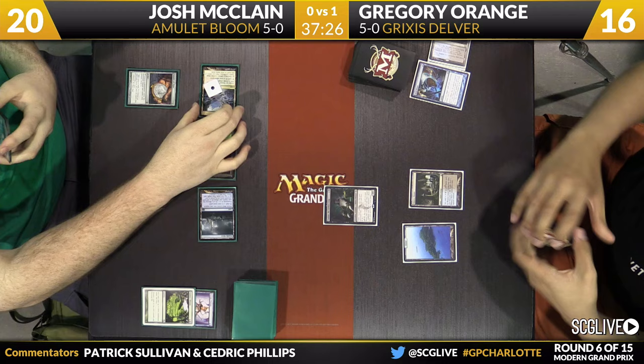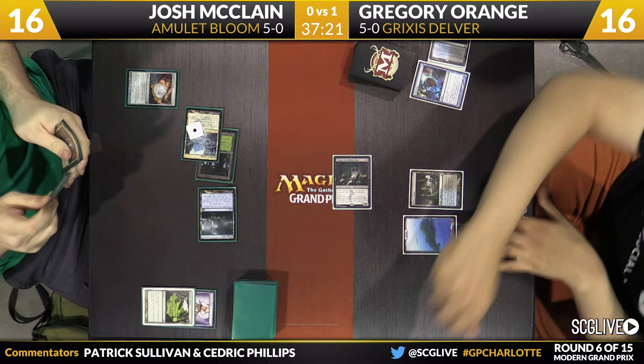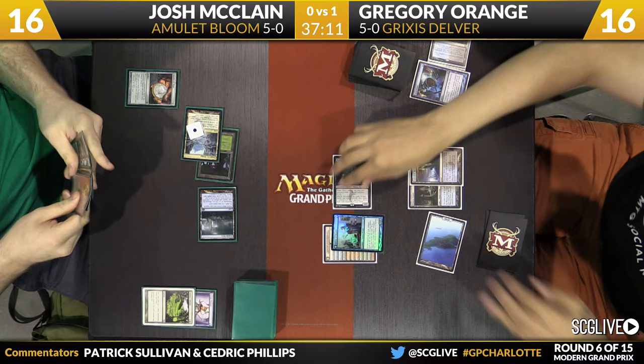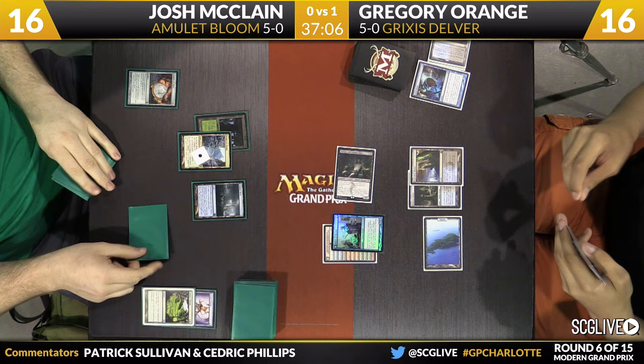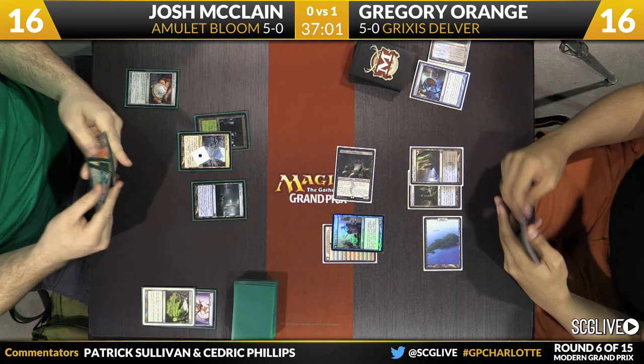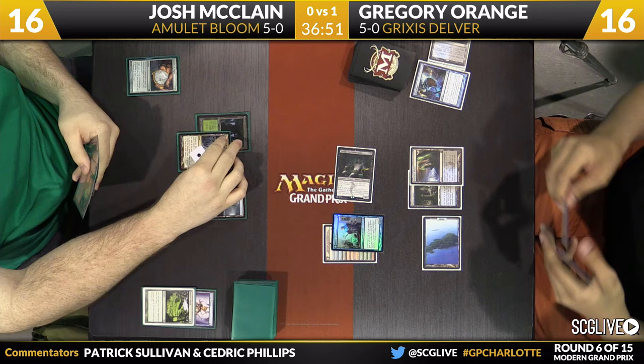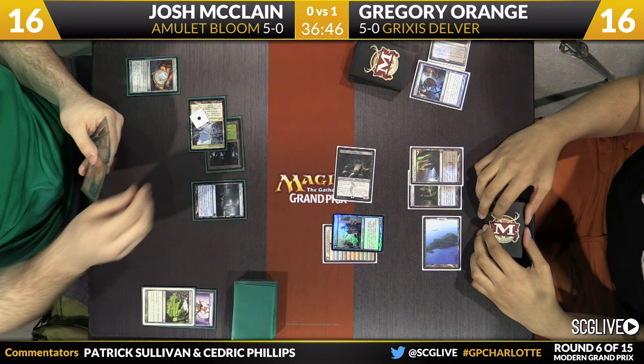That's exactly why you saw Greg delve the way he did for Tasigur — to be able to leave up that counterspell. Josh can't be surprised by that because Gregory was saying pretty loudly he's got a one-mana counterspell of some sort. There's Dark Slick Shores. Here's Delver of Secrets. Attack for four — McClain is down to 16. McClain draws. He's got Amulet of Vigor in play — that's piece one for this deck. The vulnerability of the Amulet deck is there's only so many cards that do something, and if your opponent gets out in front of you, counterspells and discard spells can pick apart the few bits of proactive stuff you can do.